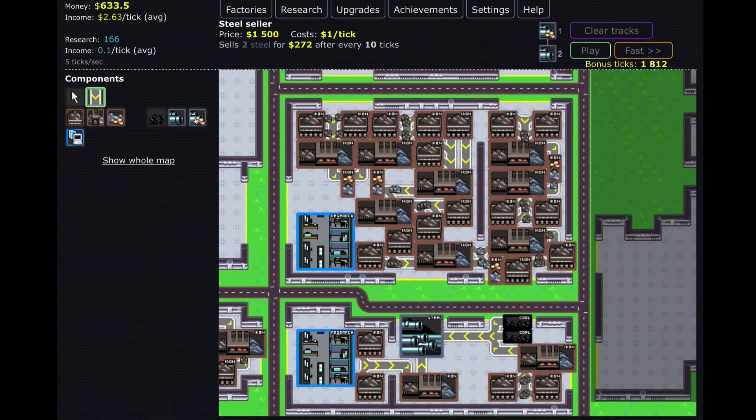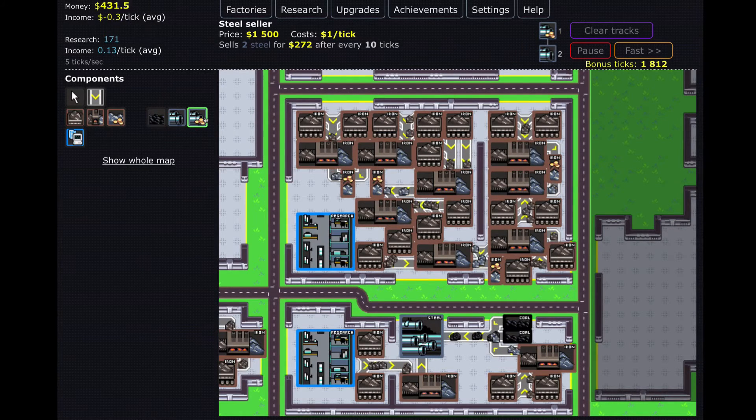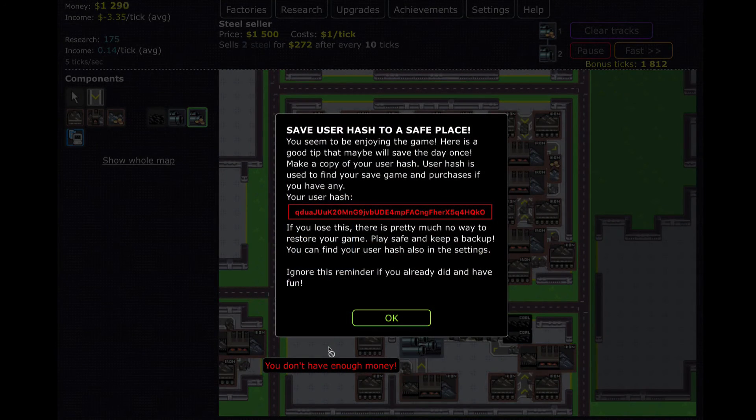We have a steel seller right here — but I don't have enough money for a steel seller. That's not good. It costs 1,500 and we're making negatives. We'll sell that to get some money back. I also need to save my user code — I'll blur that out so you guys can't take my stuff and mess it all up.